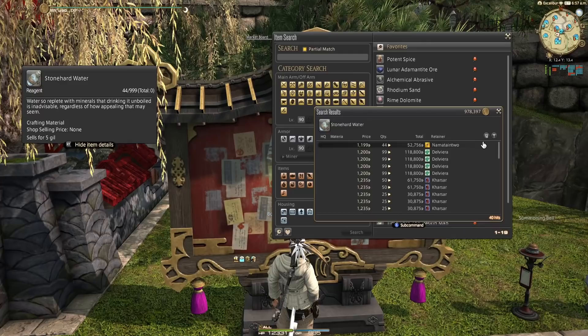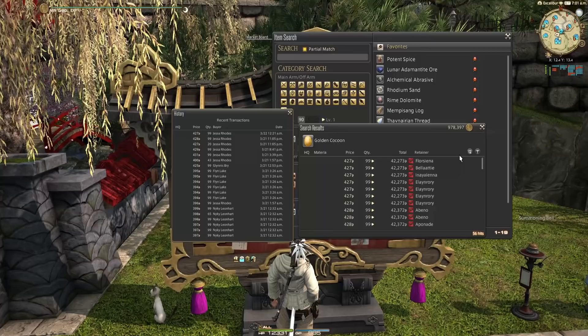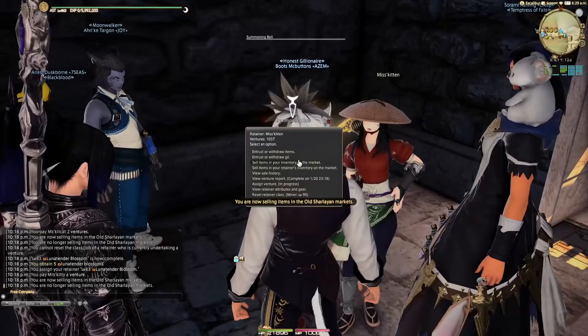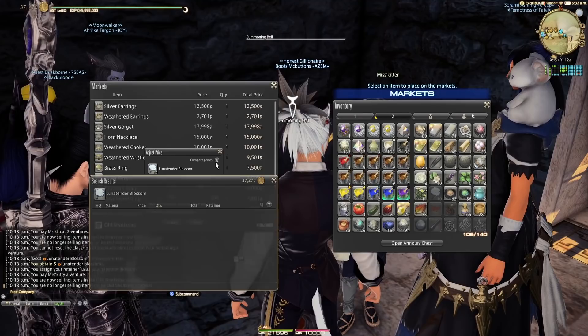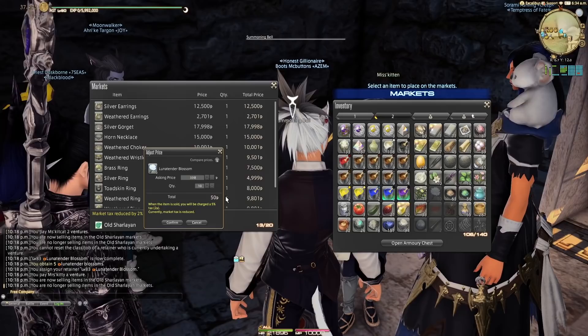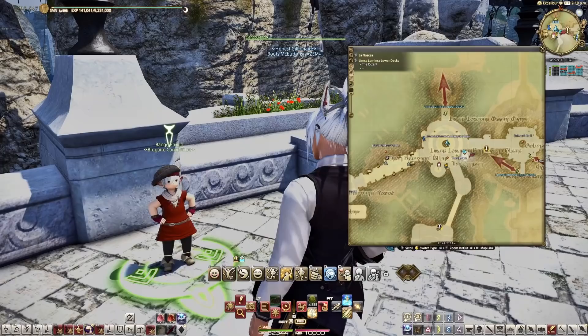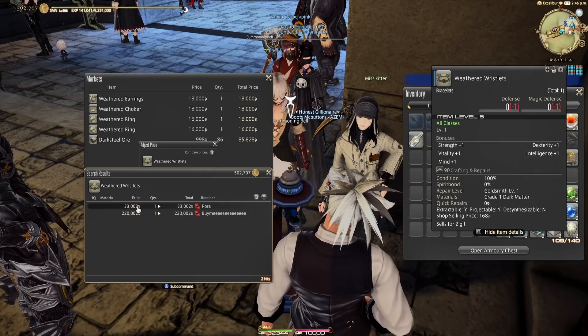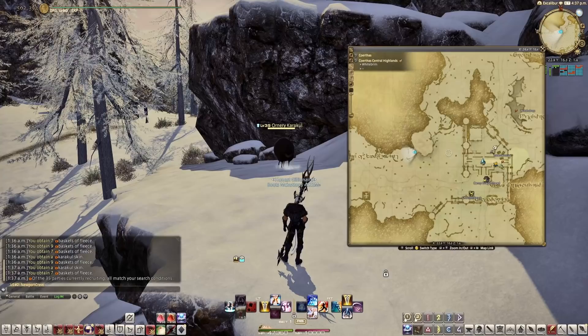I checked the market board price for the level 80 to 90 stuff for miner and botanist materials. My general rule of thumb is about 500 gil per item and selling quickly - if it's over 500, it's probably worth it. Check the price history. Just don't blindly list stacks of 99 the whole time - check and see if maybe you would sell them easier in stacks of 50. I also pulled some old tricks out of the bag once I had a little bit of spare money. You can resell a lot of the items from NPCs in Limsa. You can pick up the weathered accessories from this NPC for only 168 gil, then relist them for 15,000 to 30,000 gil. The key is to diversify - it won't do you any good to list 10 of them.